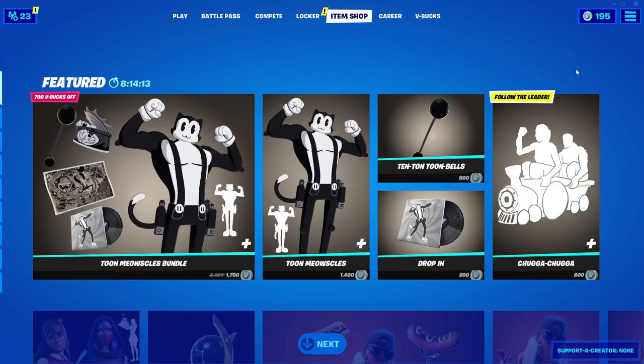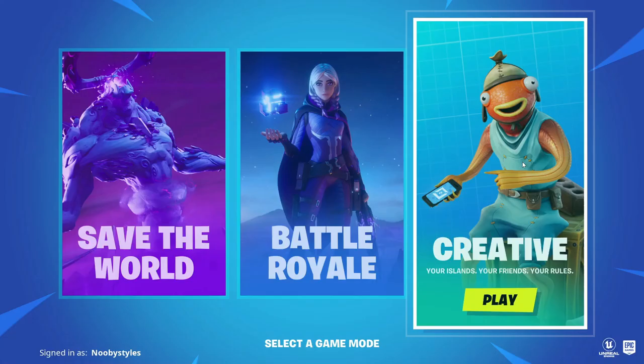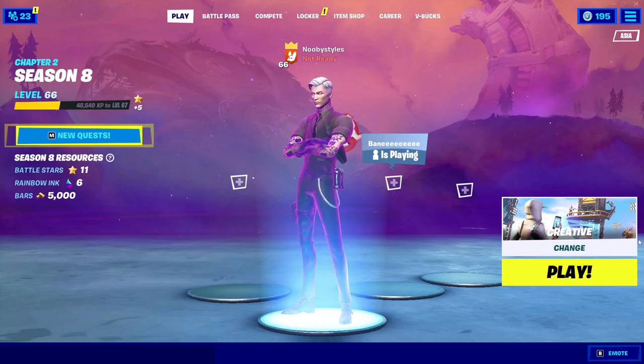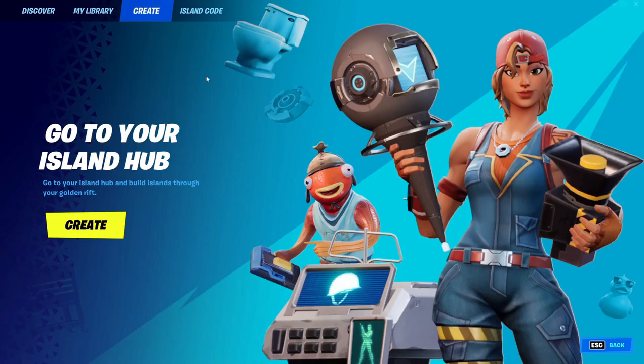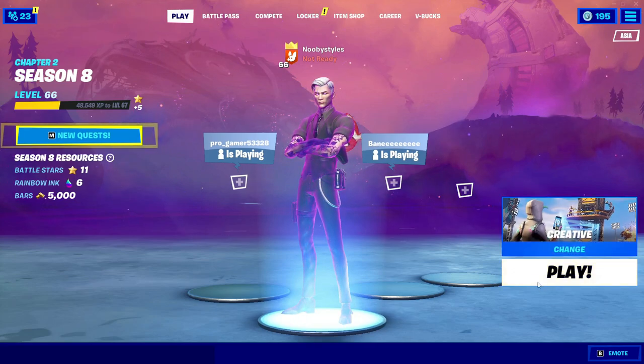In order to get yourself the Naruto skin for absolutely free, all you gotta do is go into Main Menu, go into Select Game, and start the game with Creative. After you do that, go ahead and go into Change right here, and go into Create. In here, just click on Create like this.